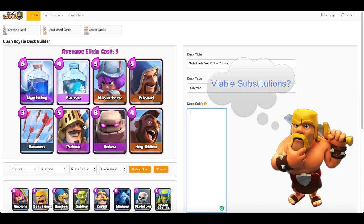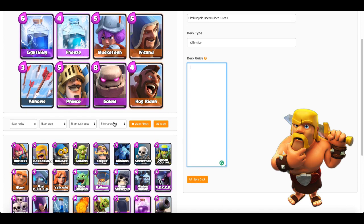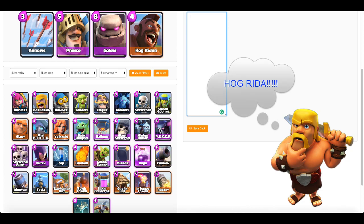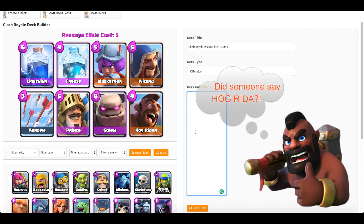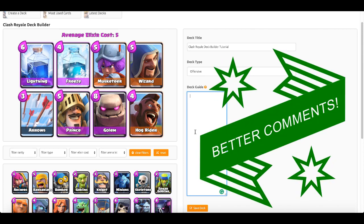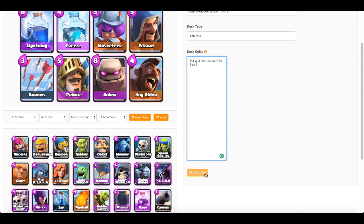Also keep in mind that not everyone has the same cards you have, so include substitutions. For instance, not many people may have Golem, so put in the description that instead of Golem you can substitute Giant Skeleton or Barbarians. That gives whoever's looking at the deck a good idea of how to use and play it, which leads to better comments and more upvotes.